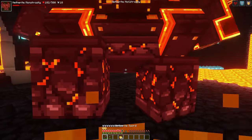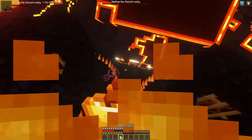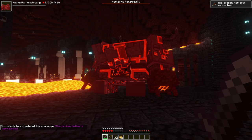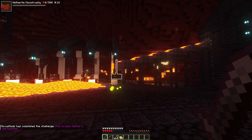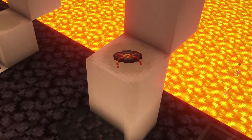Once the Nether Monstrosity reaches 33% health, it will be stronger than before. Now the boss will attack more frequently and set its targets on fire. Upon death, the Nether Monstrosity drops a monstrous horn, an infernal forge, and it has a 10% chance to drop a cool music disc.